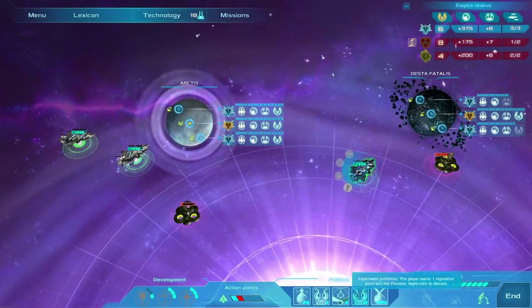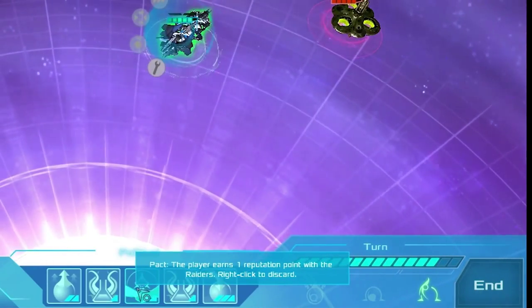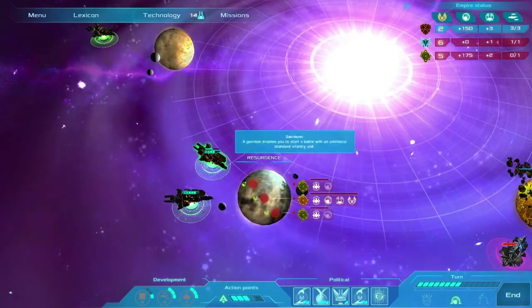In space, make use of political cards to subtly affect the dynamic of galactic warfare, using action points to, for example, prevent a battle for one turn, which could buy you some time or prevent a loss.